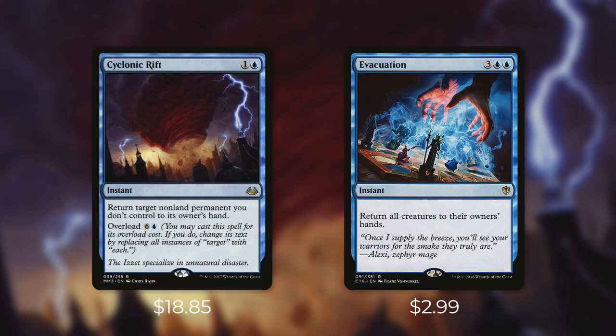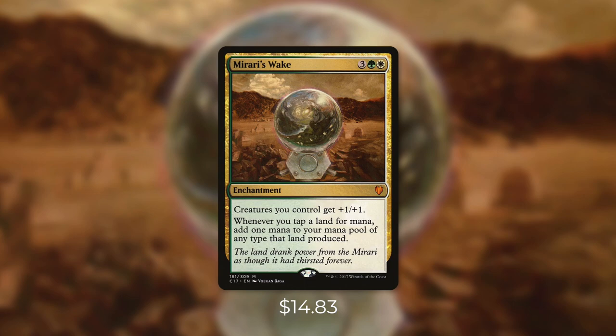There is no card out there that can directly replace Cyclonic Rift. There's a reason it's a format staple that sees so much play. It's essentially a one-sided boardwipe that sets everyone else way back at instant speed. Without a reprint, its price is just going to keep climbing. So it's always a good idea to have some budget alternatives in mind.